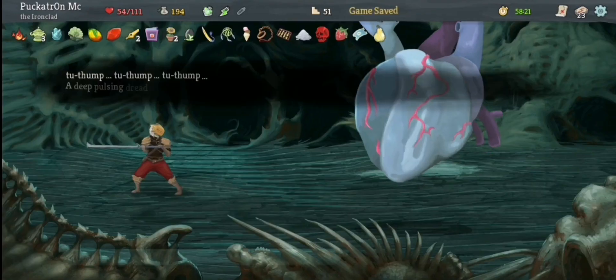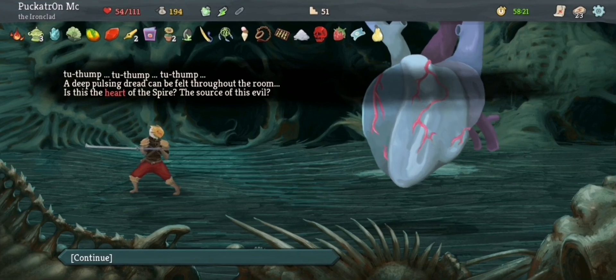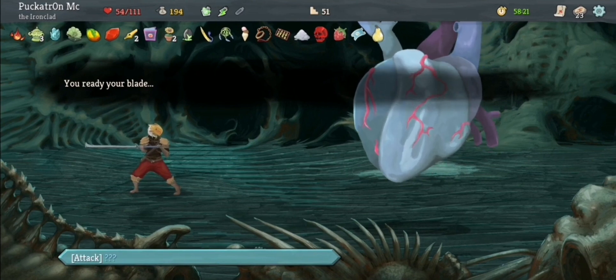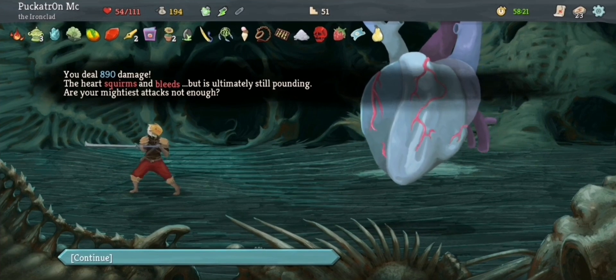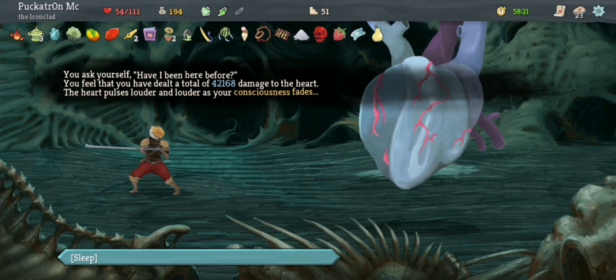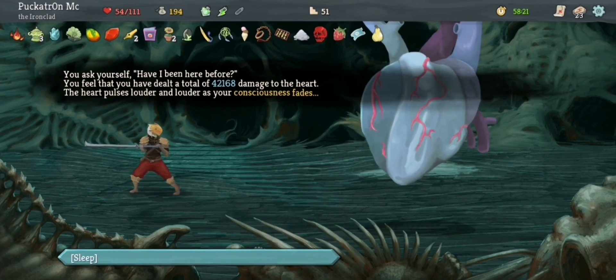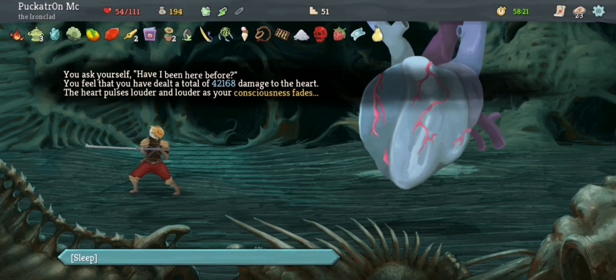Proceed. Thump, thump, thump. A deep pulsing dread can be felt throughout the room. Is this the heart of the Spire, the source of this evil? You ready your blade. Attack. You deal 890 damage. The heart squirms and bleeds, but is ultimately still pounding. Are your mightiest attacks not enough? You ask yourself, have I been here before? You feel you have dealt a total of 42,168 damage to the heart. The heart pulses louder and louder as your consciousness fades. I guess it's adding up my damage from my other save file as well, which I've got up to like Ascension 20 or something. Victory? Continue.